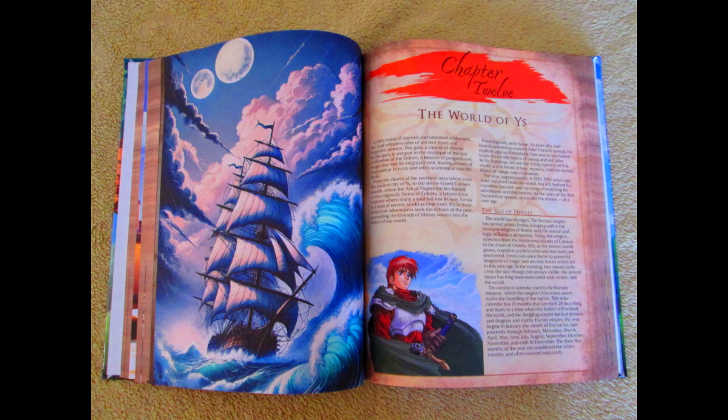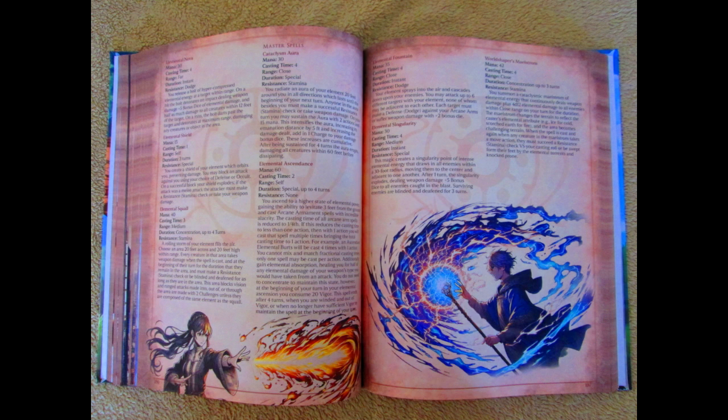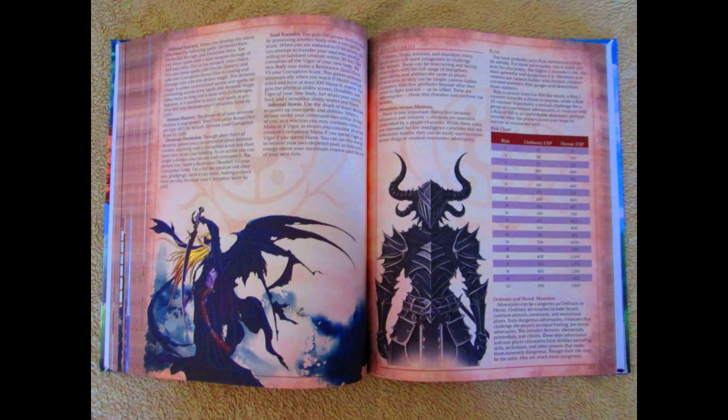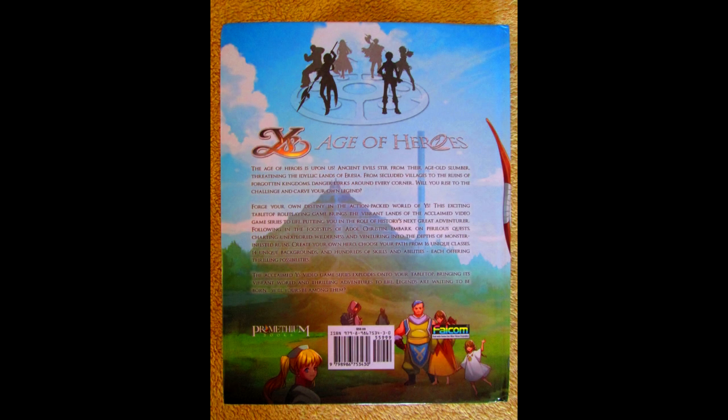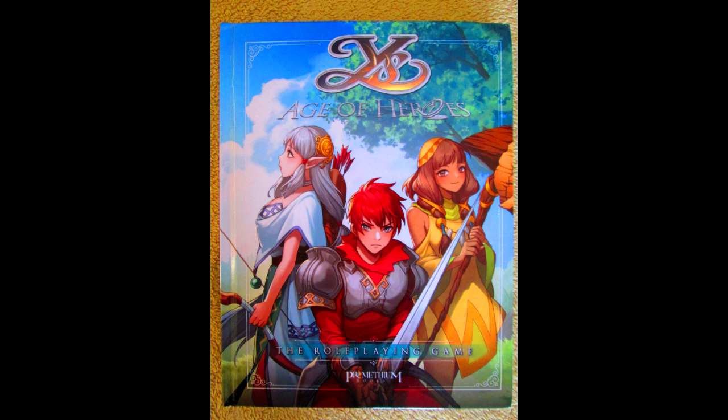And because of the great organization and the font being quite easy on the eyes, you will be able to quickly reference any section of this book before, during, or after the session. Although I recommend that you prepare bookmarks because this is definitely a thick tome. Overall, my highest recommendation for the physical book. It is a beautiful collector's item — it is, after all, the first Ys tabletop RPG officially licensed by Nihon Falcom. So definitely get it.